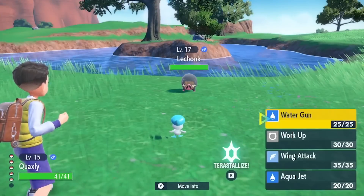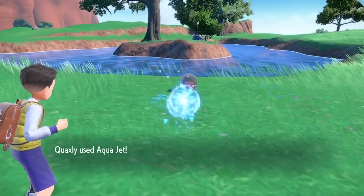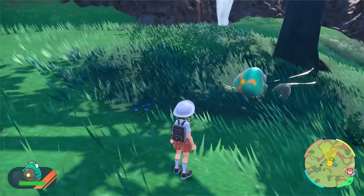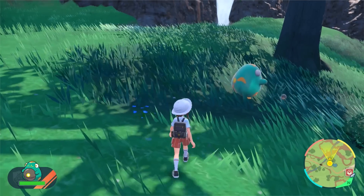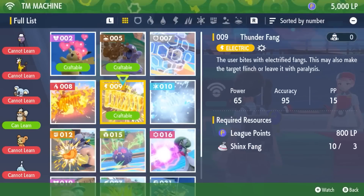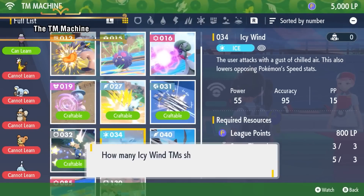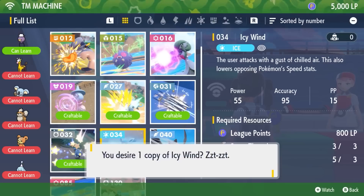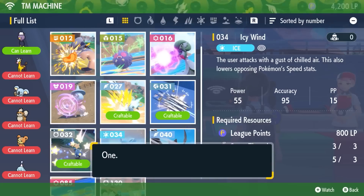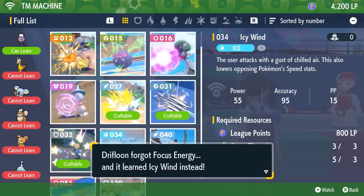The experience earned from an auto battle is still shared with the whole party but is largely decreased. This is honestly a relief — if auto battles granted the same amount of XP as a normal wild Pokemon battle, I'd probably accidentally power level. Especially since I'll be using auto battles to collect Pokemon materials dropped by defeated wild Pokemon. These Pokemon materials are needed to craft TMs, another new system introduced in Scarlet and Violet. However, you won't know what materials are needed until you've found them first, making auto battles almost a necessary addition for this new system to be fun instead of arduous.